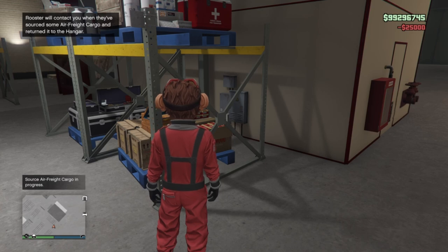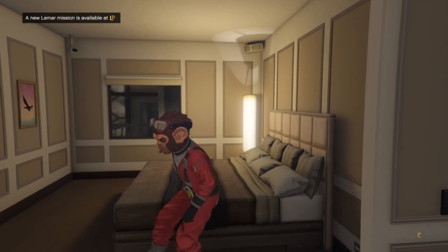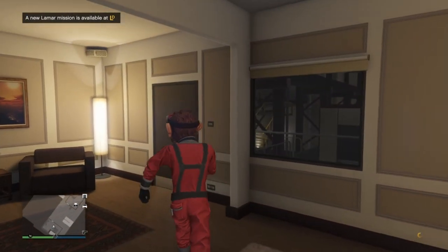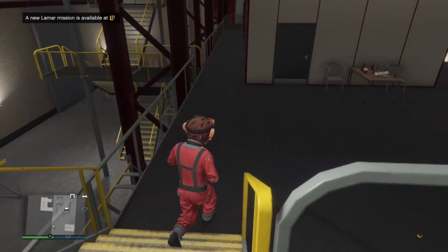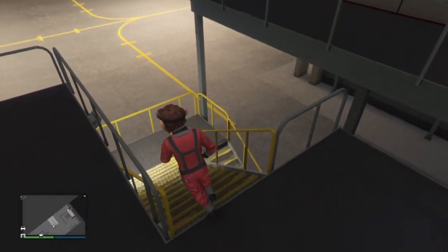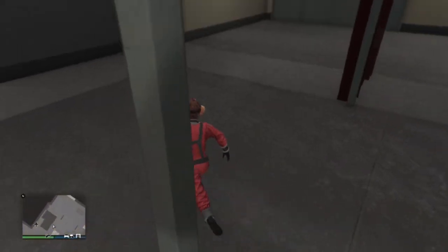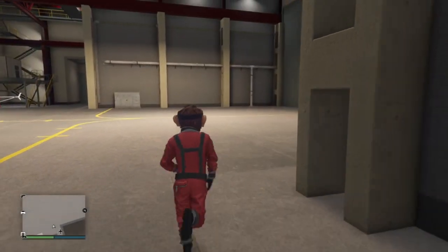As soon as Rooster says yes, he's off — we're simply going to close up and then restart the app. We are now back into the game. You won't see the crate register straight away, so all we have to do now is just make our way outside. Be careful, because you will be in a public lobby at this stage.